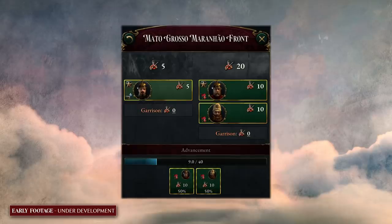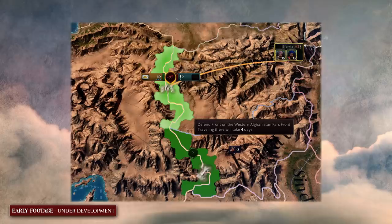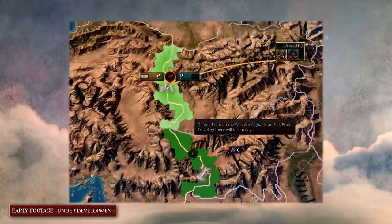Your fronts show you how well the war is going. If they have advanced far into enemy territory, the war is probably going quite well for you. If it seems like you're outclassed on this front because you have fewer battalions than the enemy, then maybe you need to send another general there. Because you're interacting with fronts and generals, you always have a manageable number of things to work with, whether it's an early game conflict over a single piece of land or a late game world war with enormous armies all over the world.